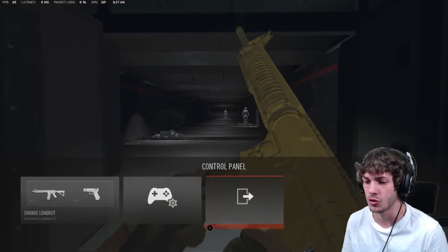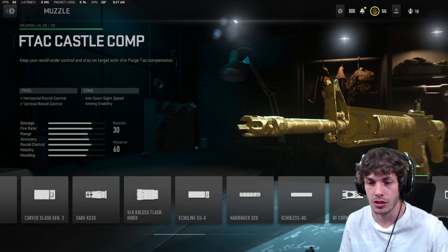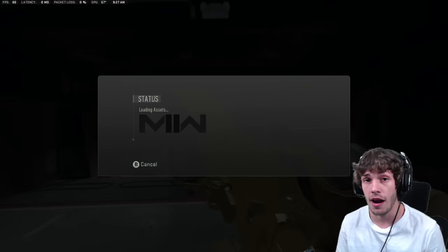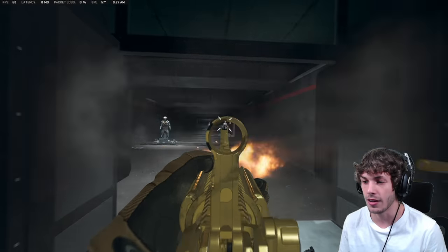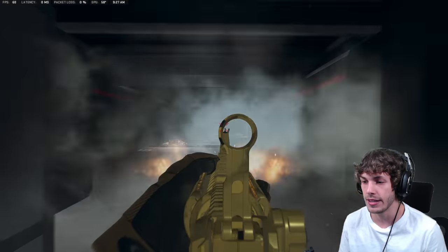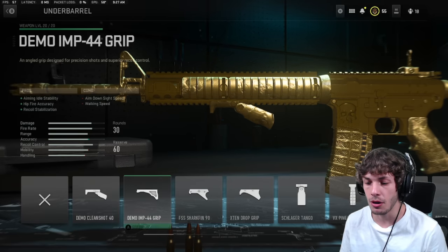We need more recoil control. On the muzzle, we're going to go with the F-Tech Castle Comp. This is a very good muzzle if you're trying to reduce recoil severely — it's going to give you horizontal and vertical recoil control. Going back into the firing range, this weapon is a lot easier to control. There's still a little bit of horizontal, but we need to add a little aiming stability to remove all the horizontal. Now there's just a very easy-to-control vertical recoil, so you should be able to beam enemies and drop them within just a couple shots.